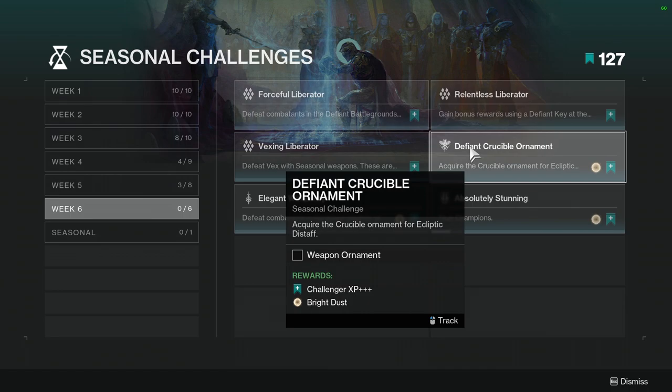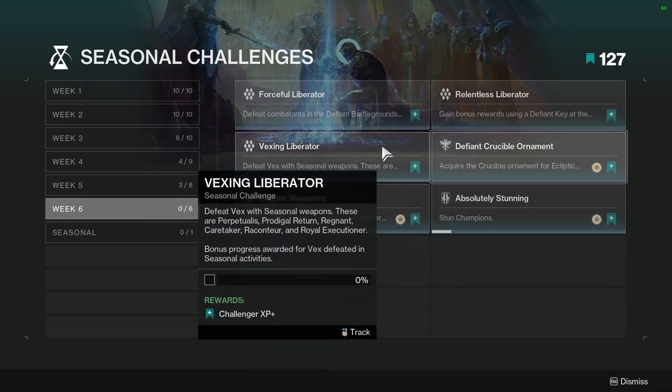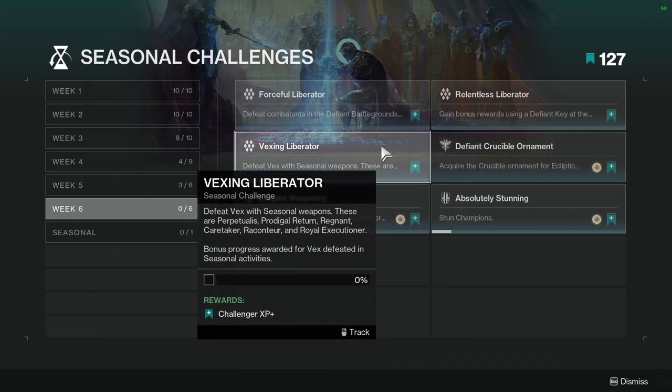Defined Crucible Ornament: Acquire the Crucible Ornament for Eclectic Distaff. Not hard — it's just PvP, and I know for some people that's gross, but I promise you it's not hard. It's just Crucible.